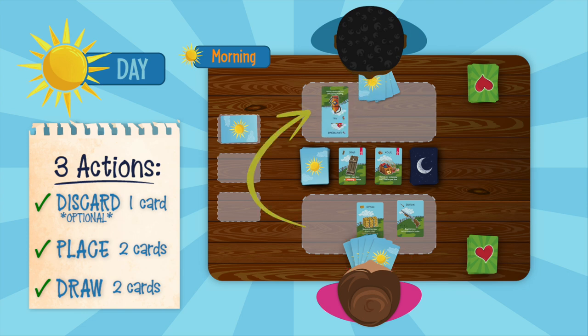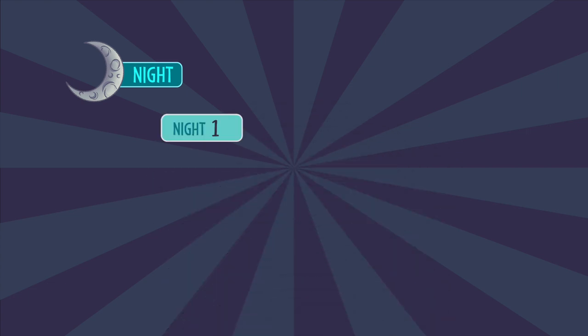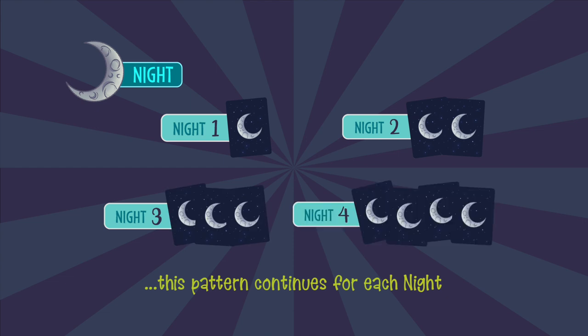Once all players complete their morning turn, player one begins their afternoon turn. The steps for the afternoon are the same as the morning. This gives all players one more opportunity to discard one card, place two cards, and draw two cards before night begins. At the beginning of each night, players are dealt a specific number of night cards face down. On night one, each player receives one night card. On night two, each player receives two night cards. This pattern continues — three on night three, four on night four, and so on.